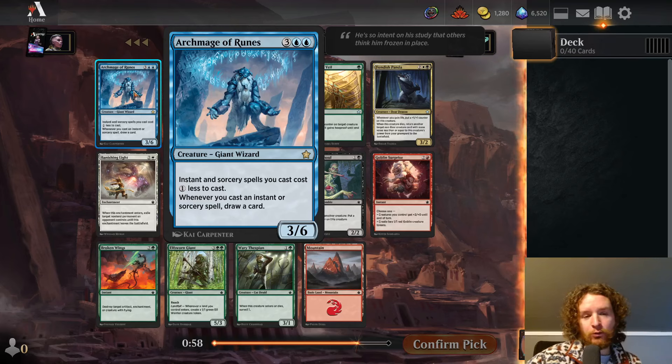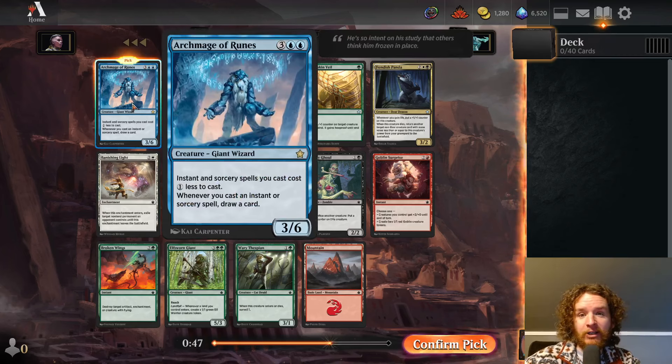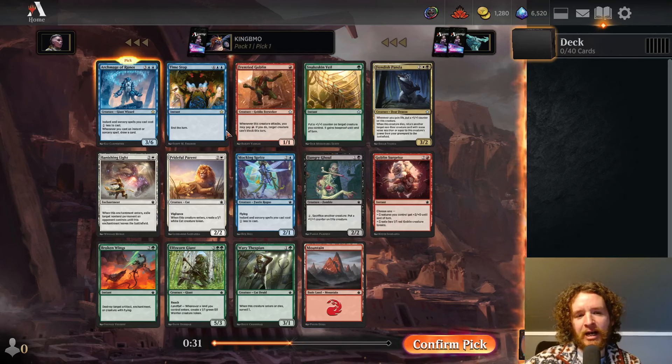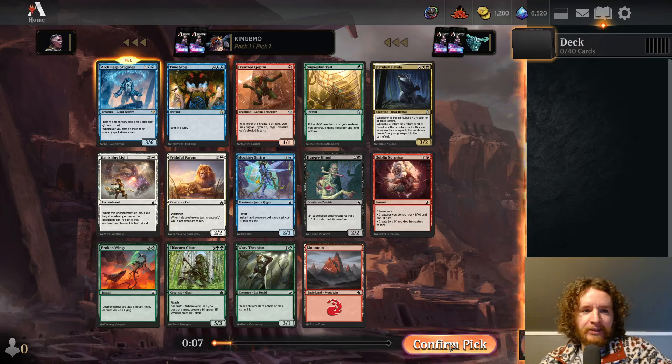We got a really good rare: Archmage of Runes. I have played this card a little earlier — I think I opened it, I didn't first pick it first pack at least I don't think I did. We're going to take it here. It's really good. Five mana, 3/6 — instant and sorcery spells you cast cost one less, and whenever you cast an instant or sorcery spell, draw a card. So if you have Think Twice in your hand, you pay one blue, you draw two cards. That's pretty good. We're also passing a Time Stop — I don't think Time Stop's broken enough. We're also passing a Banishing Light, Prideful Parent, Fiendish Panda — probably the best three cards after the Archmage of Runes. So we're probably not going to end up blue-white. Let's take it. This is probably best in blue-red. Keep our options open.